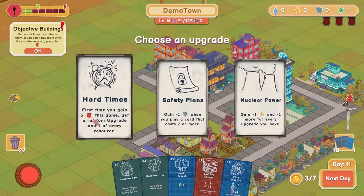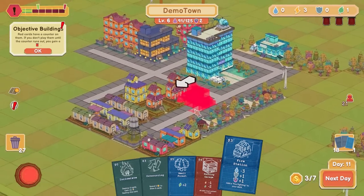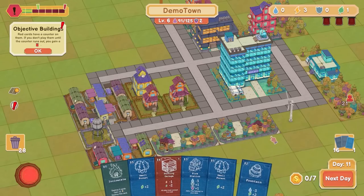First time you gain a red this game, you gain a random upgrade. One of every resource — that is pretty good. Hard times, do it. We can pan around. I was just enjoying the isometric mode. I'm going to spend the gold and get cards.